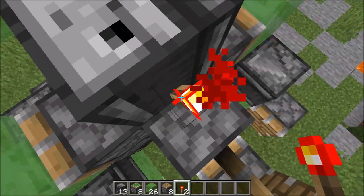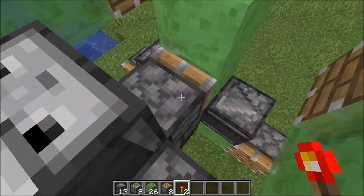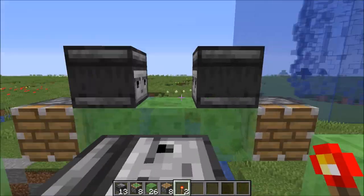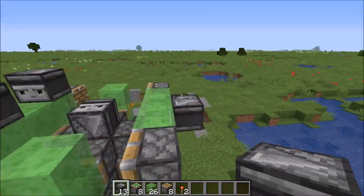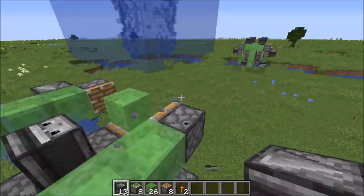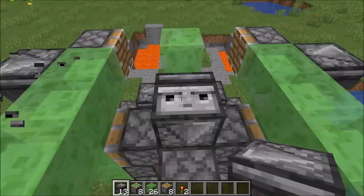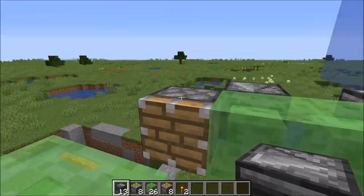Another thing I forgot to mention in the last video: you don't really need to be jumping around. Your character is big enough to run over one-block gaps — just stay close to the corner of the observer. Also, you can place these observers on the side if you want to sacrifice dimensions for more visibility — go from like 85% visibility to 100%. Standing in your machine, you have a full 360-degree view of everything.